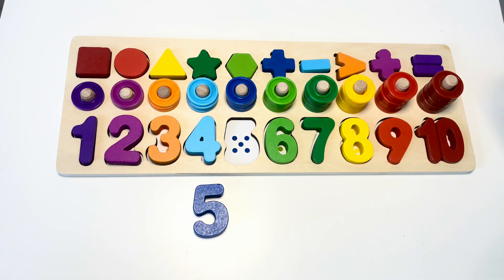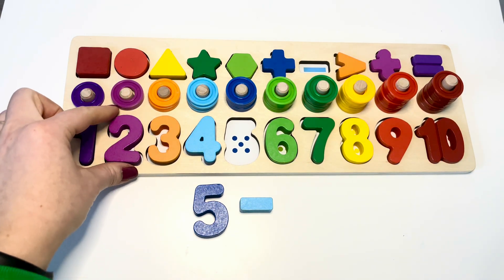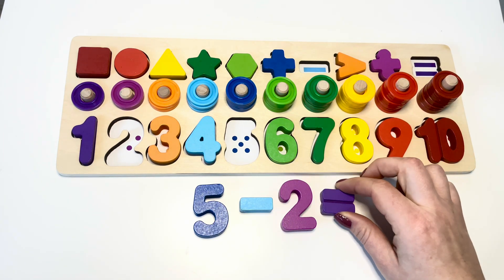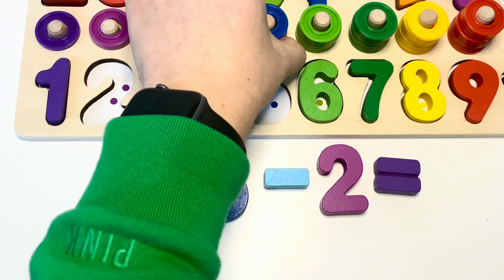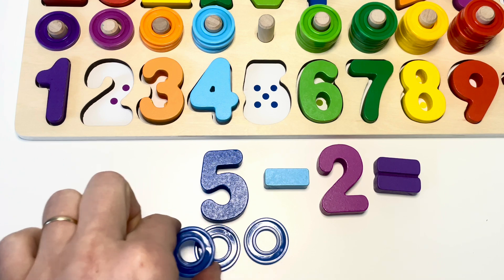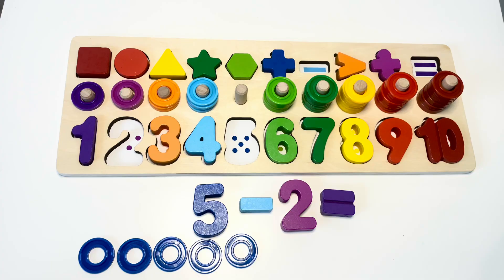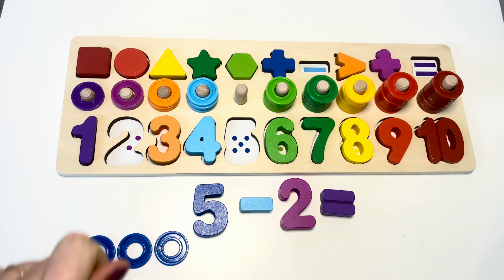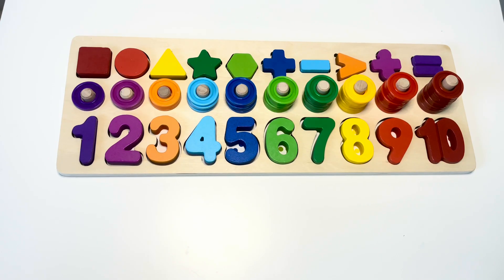Five minus two equals. Five rings: one, two, three, four, five. We take two — one, two, three — three left. Good job!